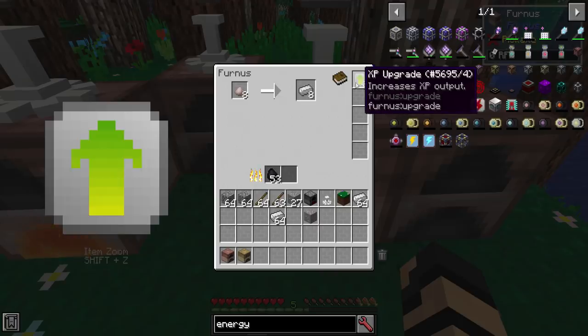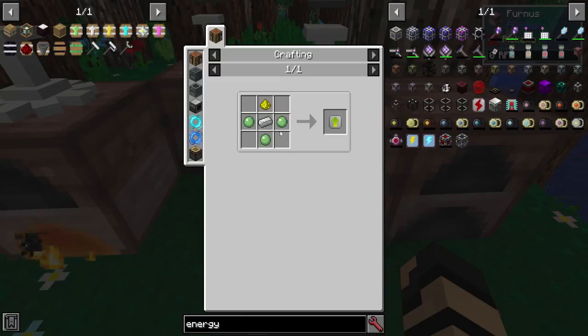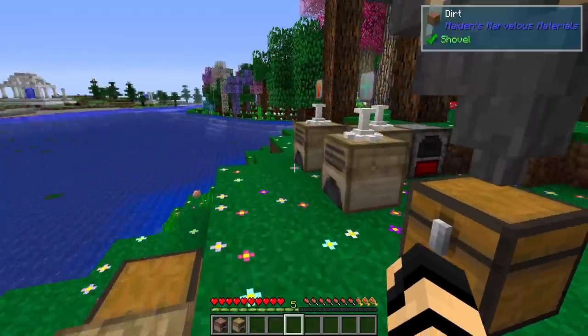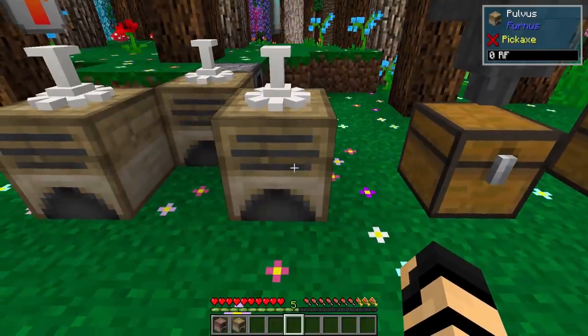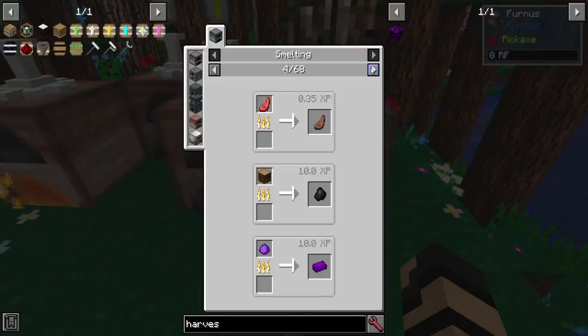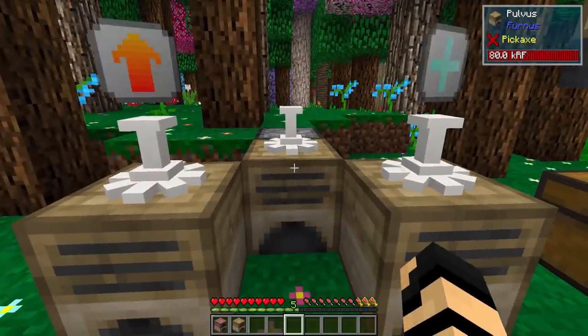The XP upgrade is going to consist of glowstone, slime, and an iron ingot — some kind of slime at least. Now let's move on to the Pulvis. As I said before, if you click on here you can see the different recipes — there are 68 pages for me to scroll through because I've got tons of other mods installed. You can actually get some things back, like a chain chestplate giving an iron nugget, and so on. It has lots of different options.